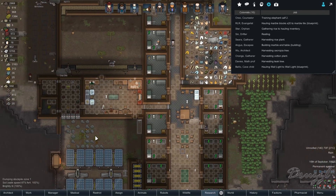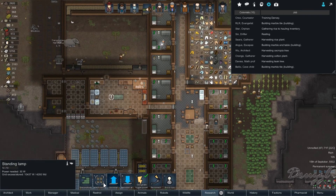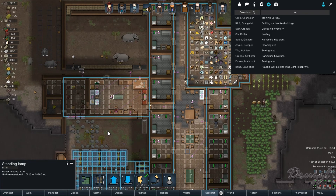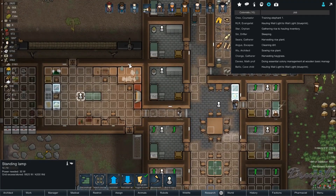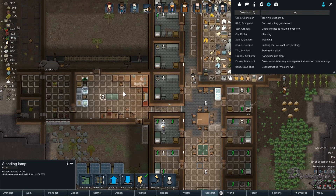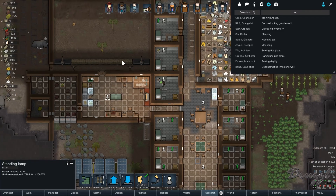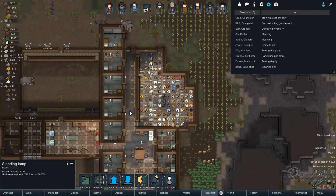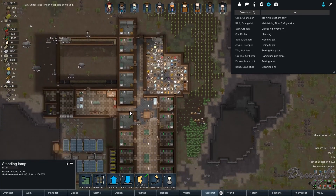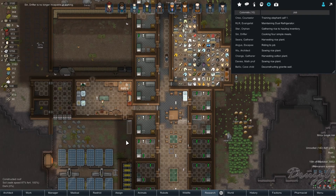Look at that light. I guess we'll put a standing lamp in here so I can see what's going on. By putting the wall light on the wall itself it was actually shedding light on the other side of the wall, which isn't what I wanted. That is super bright though.